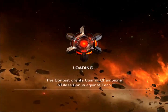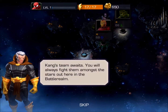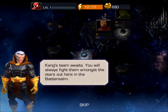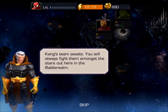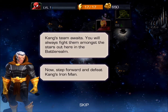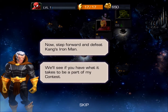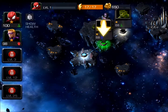Alright, so we get to start a quest — I guess that means we get to fight some people. We got a transmission, so we're going to battle Kang and we have to fight in the battle realm. Let's see who we're going to fight. Oh, I don't get to use Iron Man — I get to fight Iron Man. I don't know if that's going to be a good matchup for me.